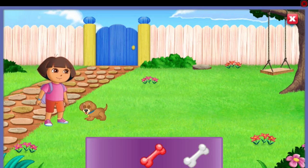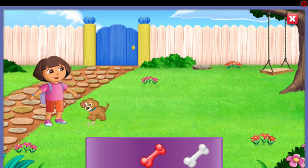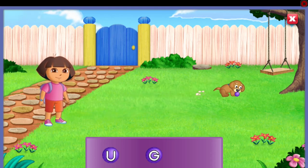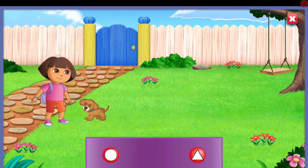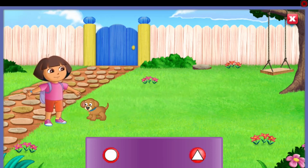You found it! Fetch, boy! Muy bien, Perrito! Find the ball with the letter A. You got it! Fetch, boy! Muy bien, Perrito! Look for the ball with the pentagon, el pentágono! That's it! Fetch, boy! Muy bien, Perrito!